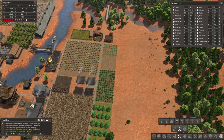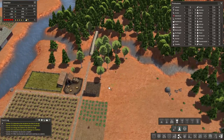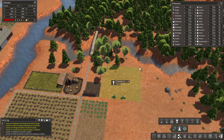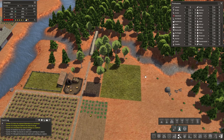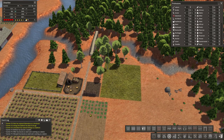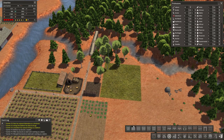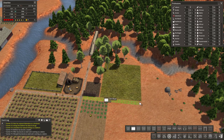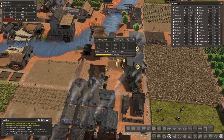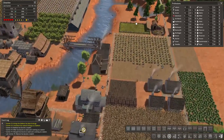We're low on graves so we're going to have to make another graveyard. Let's go ahead and make a cemetery — dearly bloody dearly we are gathered here today. We'll make it a nice 13 by 13 size, and we'll take our country road with fallen leaves.